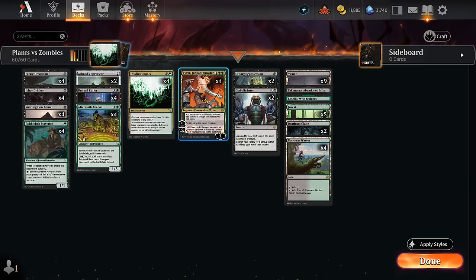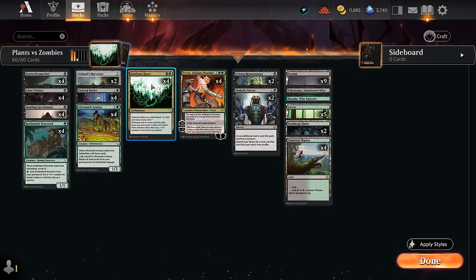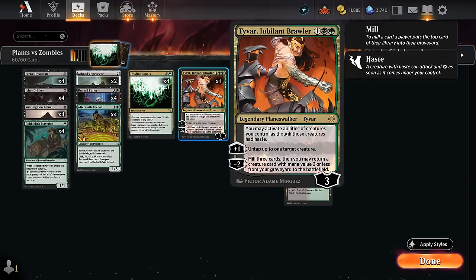Let's take a look at Tyvar, Jubilant Brawler. This three-mana planeswalker can minus two, milling three cards and returning a creature with mana value two or less from our graveyard to the battlefield. With the roots in play, we get to make a plant, and we can plus one to untap up to one target creature. If we have a plant in play we can untap it with Tyvar so it can make extra mana. Tyvar's passive is actually one of the main reasons we're interested — we can activate abilities of creatures we control as though those creatures had haste. So when we make a plant token with Insidious Roots, it can immediately tap for mana, and if we have some one-mana effects to exile creatures from our graveyard, the plant tokens will essentially pay for themselves while pumping all other plants on the battlefield.